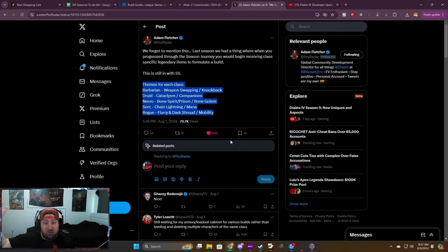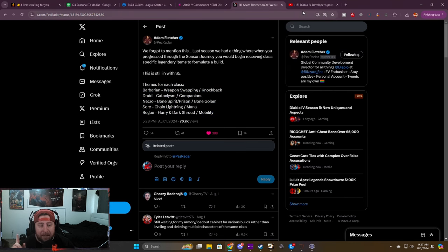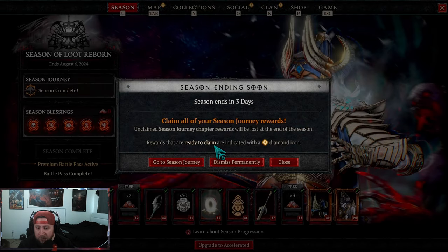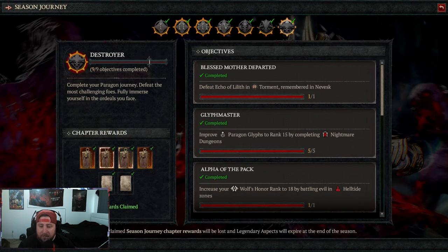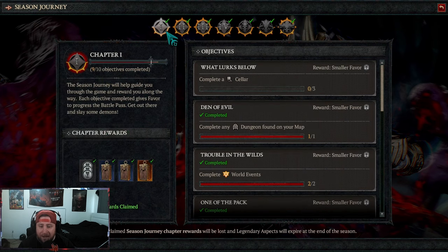This kind of plays on Diablo 3's class sets that you would get once you completed the seasonal journey. The difference with these is that instead of being tied purely to the seasonal journey, as you progress through it and claim your rewards, the caches are going to drop legendary powers correlated with those different sets.